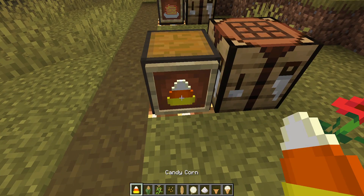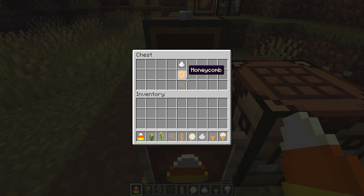For a Halloween treat, you can combine sugar, honeycomb, and corn to make a piece of candy corn.